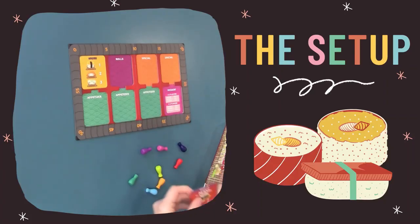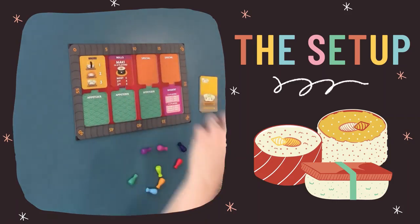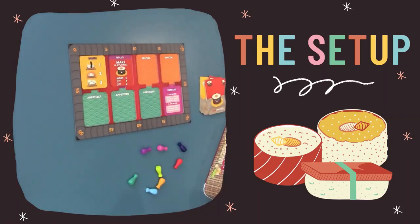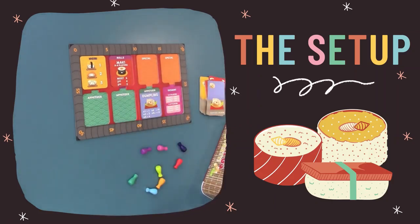Let's begin by pulling out the contents and setting up the game board. You'll have little colored pawns to move around the board. Then you will set up your menu. What's fun about Sushi Go is that every game can have a different set of food. We have one roll, two specials, three appetizers, and one dessert each round.